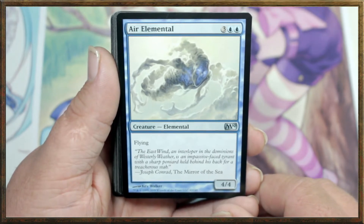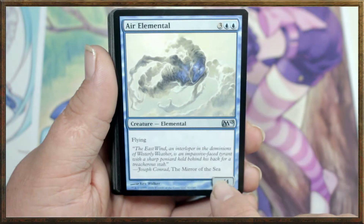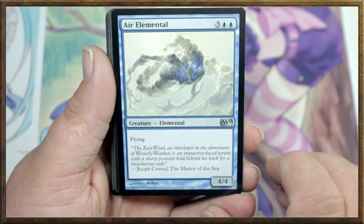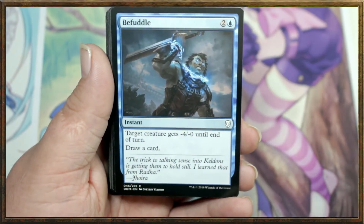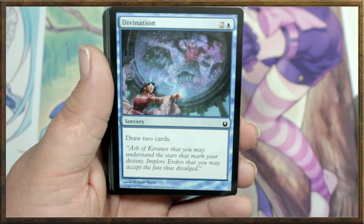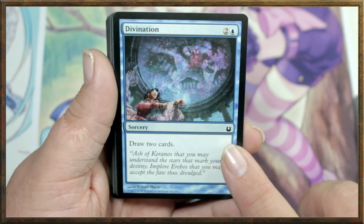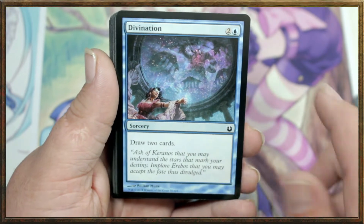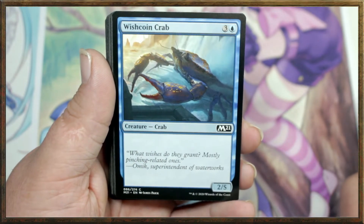We've got an Air Elemental. It's a 5 drop. It's a 4-4 with Flying, and that's pretty much it — no effects other than Flying. Then we've got another Befuddle. Divination — it's a 3 drop that lets you draw 2 cards. This is one thing Blue really likes to do, and it's great. Drawing cards is a very Blue thing, and it is very fun.